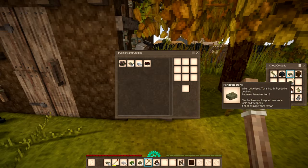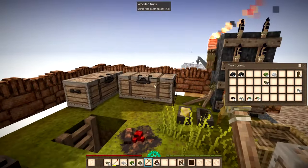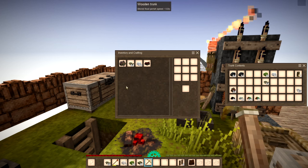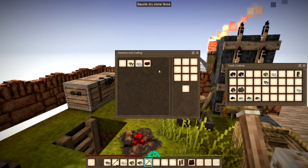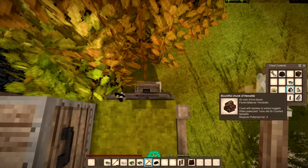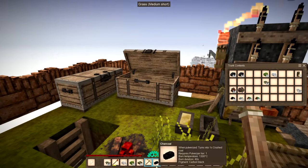We'll put these upstairs in one of these, I think. Let's have a look — which has got most room? This one, of course. So let's pop that in there, and we'll pop that in there as well. We can put this charcoal up here as well, next to the coal — they can be bosom buddies there. I've got over a stack already!